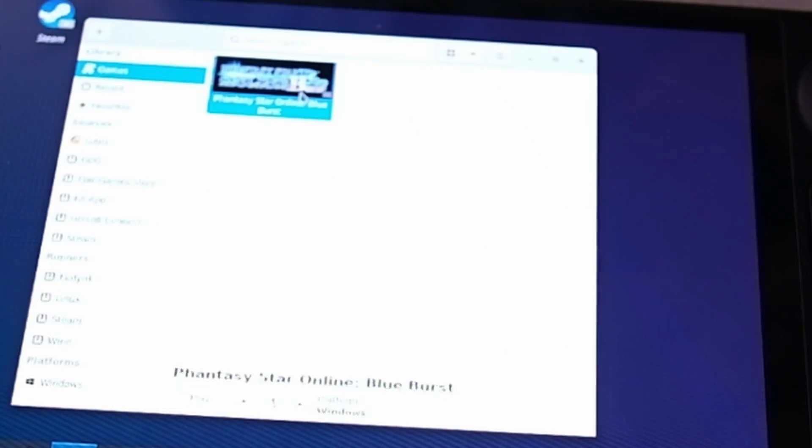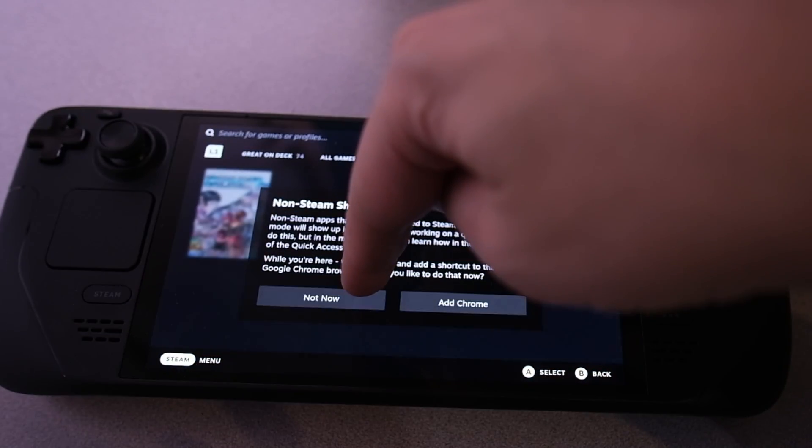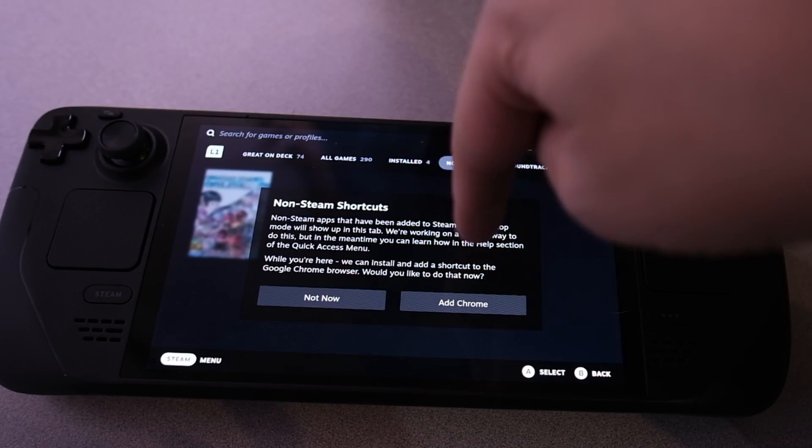And there she is, right there. What you're going to want to do is right-click that and select "Create Steam Shortcut" so that way it shows up in your Steam library. You'll now see it in non-Steam games, and you can just click it and launch it, and you'll see the familiar Affinia launcher.